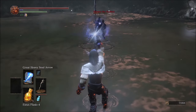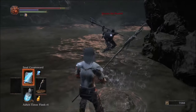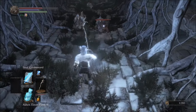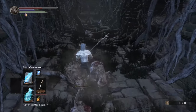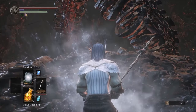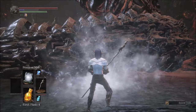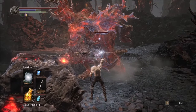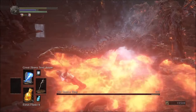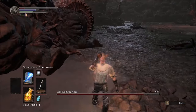Many enemies in this area are easier with ranged tactics and are considerably weak to magic. Horace himself was no problem at all, owing to the fact that he is far less dodge-happy than most NPCs. With that portion of Sirris's quest done, I took the super secret entrance into the demon ruins and continued using rats to test out my spells before moving on to bigger targets. Pestilent Mist worked so well against the sandworm that I was very eager to test it on the Old Demon King.